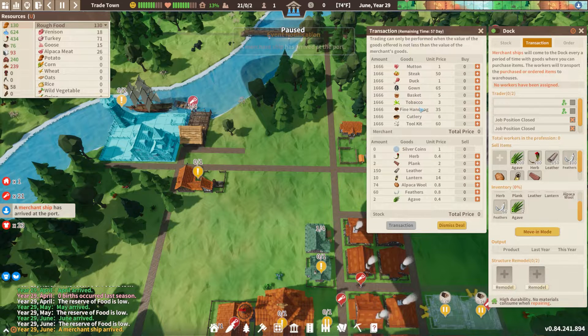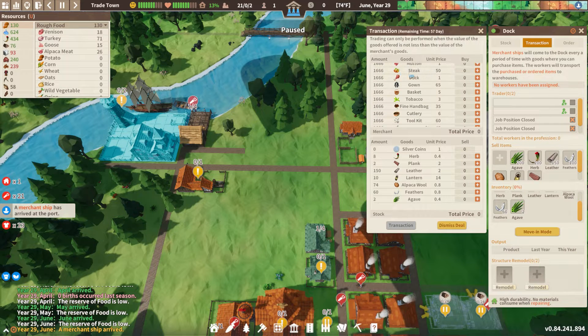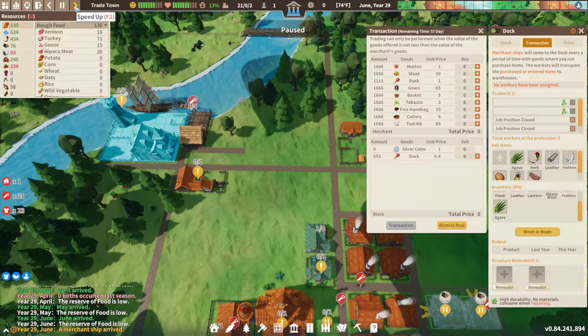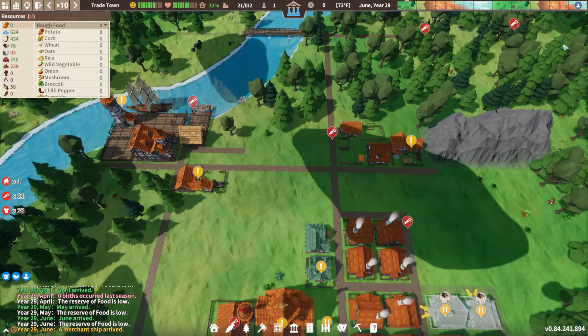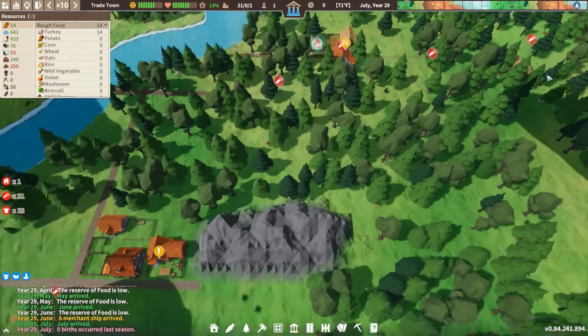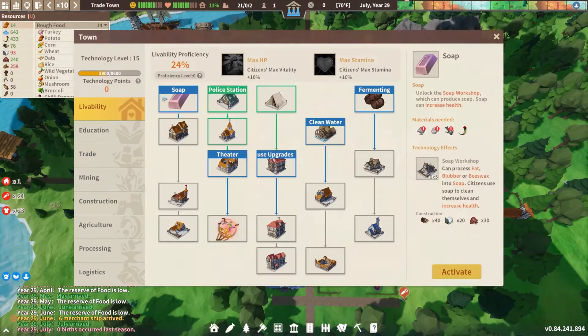Look at this — mutton, steak, duck — we've got some really good foods! The steak is 50 coins so they're not super expensive. Let's take a quick peek. We have 555 coins total — it's not a lot but we've got duck at 555 — we can do a one-to-one transaction. Let's do it! This will be a nice boost of food — more than like a whole year's worth of gatherer action. I feel really good about this.